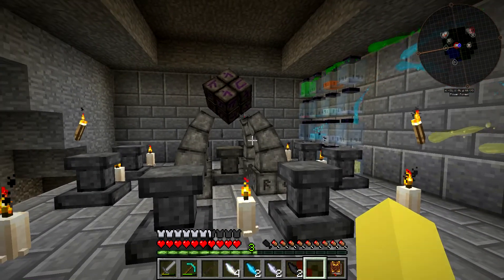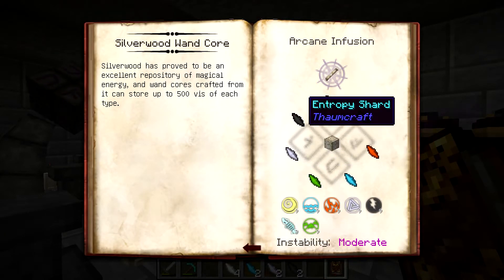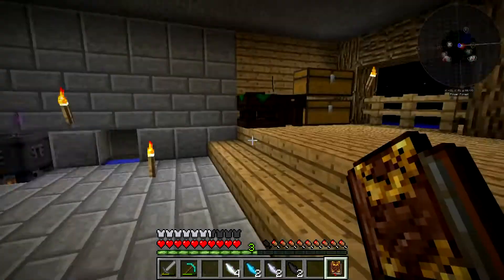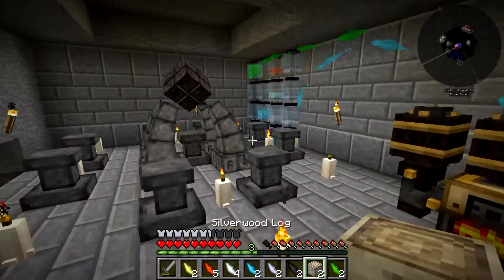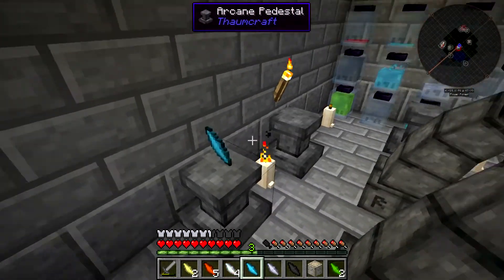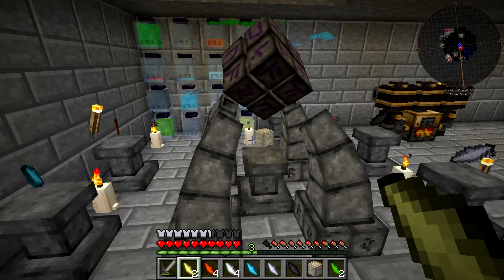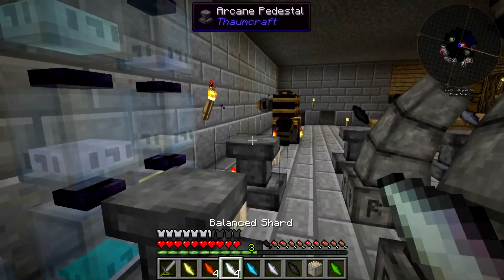If there are any issues I'll hop off camera and fix those, but now we can come back and take a look at what it takes to make this. We have all the shards going around the Balanced Shard, and then the Silverwood in the center. So let's get all this on our hotbar and get ready to throw it in. The Silverwood is going to go in the center, and then we have an odd number of shards, so we can place these like this. Six regular shards and then the Balanced Shard.